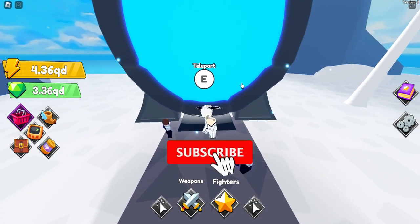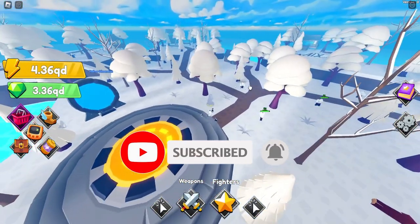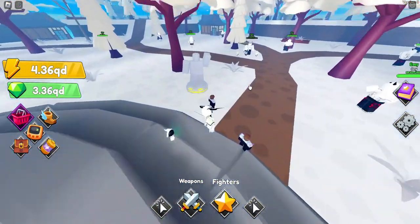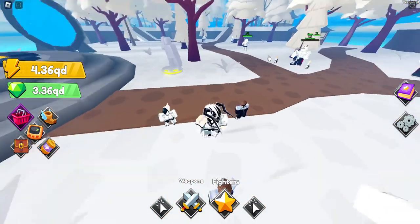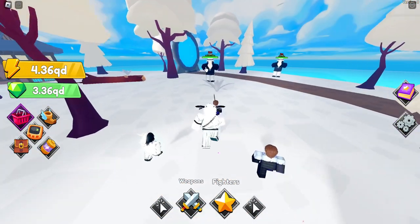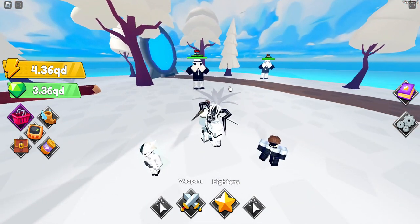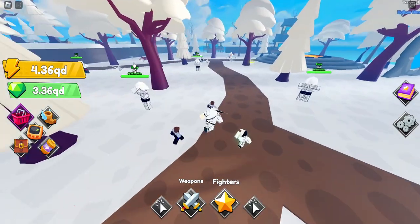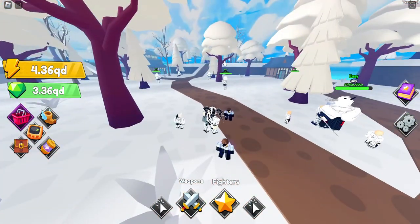I already bought the portal in preparation for this update, so let's just teleport. Here we are in the Demon Slayer village — we got the egg over here, we got the NPCs with 30 quintillion health, which is quite a lot for the easy one at least. Heading over to the boss, which is obviously Muzan, he has 790 quintillion health. Just to get 4.36 quadrillion power took me like 24 hours. Hopefully the weapons dropped by these NPCs are going to be helpful, or else we're going to have a bit of a problem killing that boss.